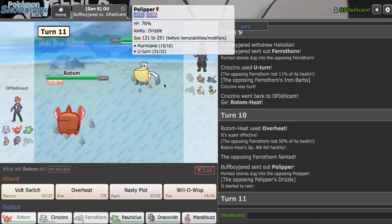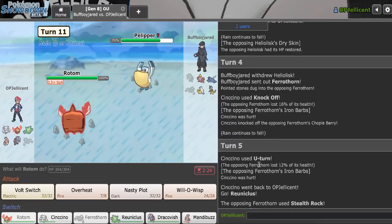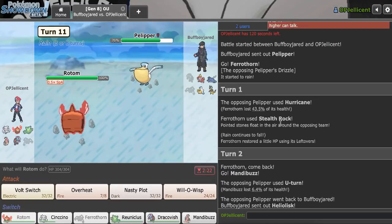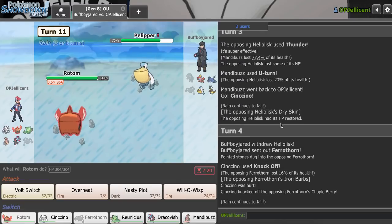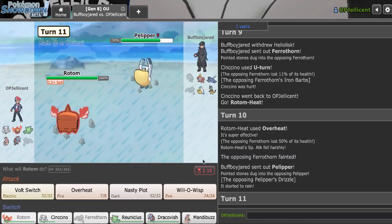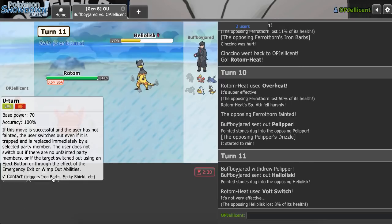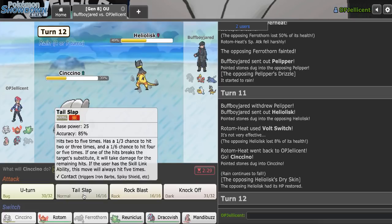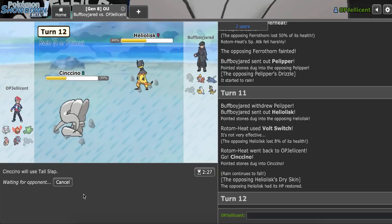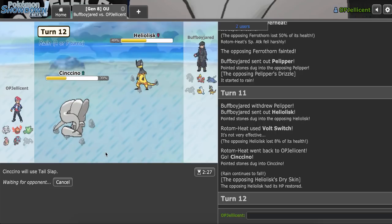They go Pelipper — this was the Damp Rock, right? So they sent it out turn one, so rain went up. Rain continues to fall — yeah, it's the Damp Rock. So I can Volt Switch out now on the Heliolisk. Bring Cinccino in. And now I can safely Tail Slap and hit my move and win the game, ideally. If I get rid of this, then my Dracovish just clicks Fishious Rend — there's not a lot they can do.